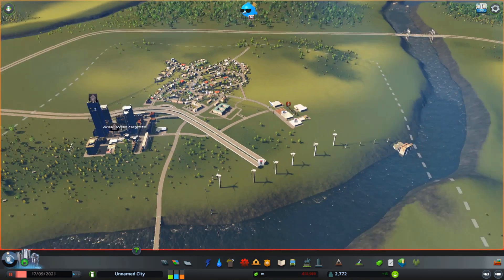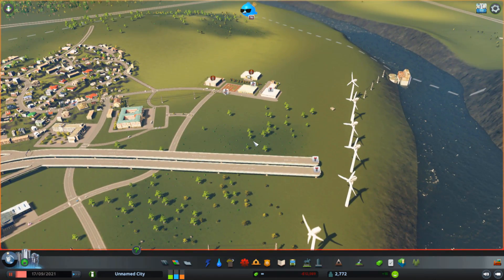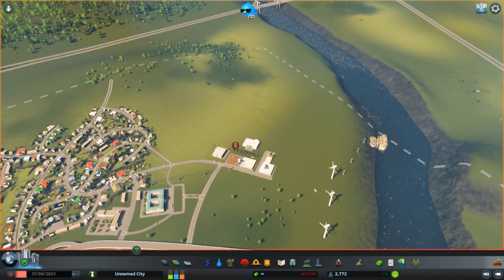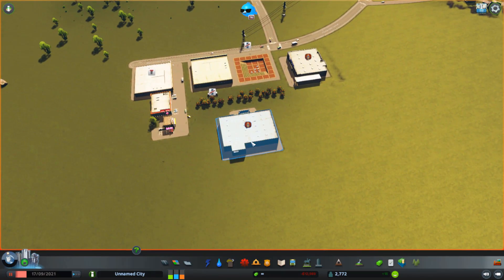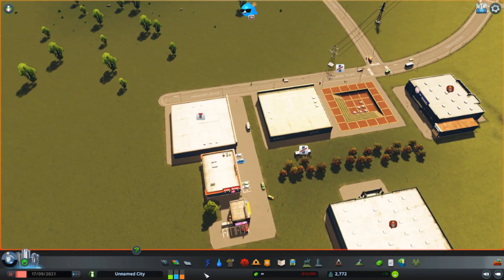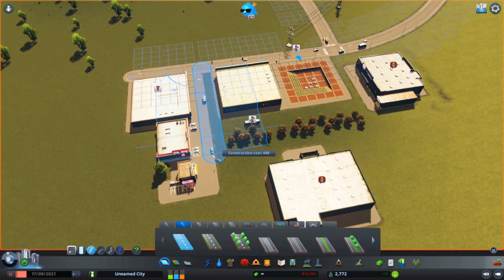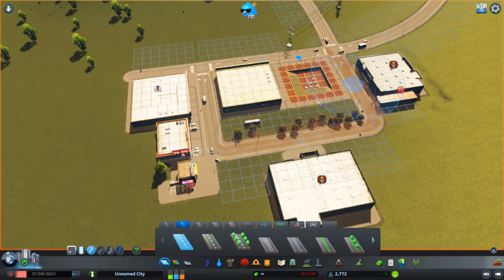Hello everybody, today we're back in Cities: Skylines once again. Something not good happened. I know what went wrong — I uninstalled the parking lot roads because they weren't working as well as I thought they would, so I've got to reconnect them with normal roads once again.